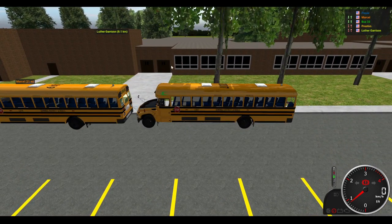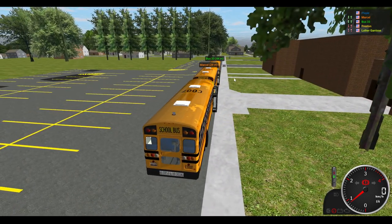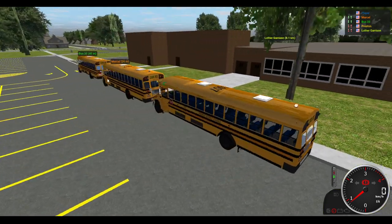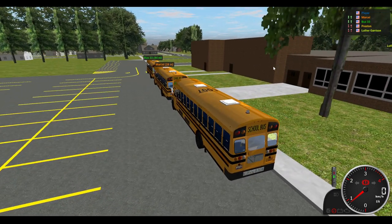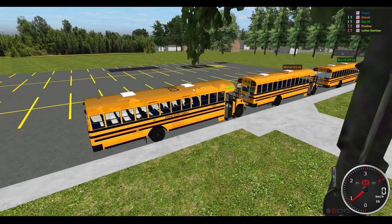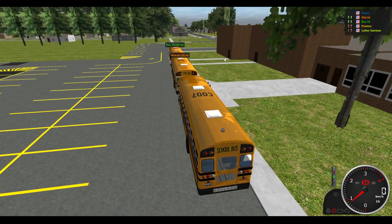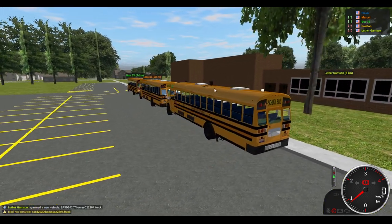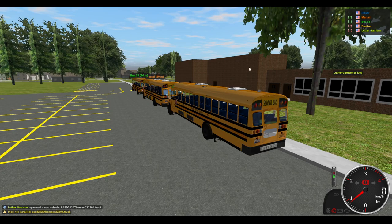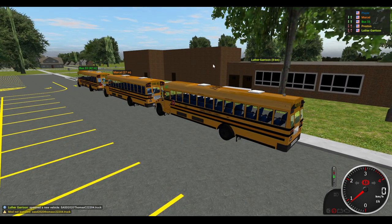I have to be careful when I alt-tab a lot — I don't have two screens. Wait, we got another bus coming, okay. What happens is when I alt-tab, my cursor will end up on my bus, and I think you can move your bus if you left-click, so I end up doing that and my bus just flips over. I have to be careful when I do that. But yeah, I'm still trying to get the hang of it.